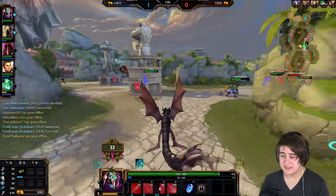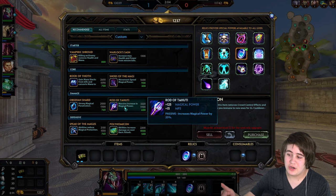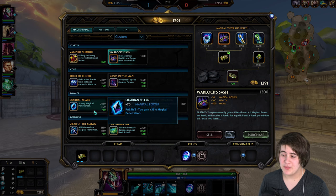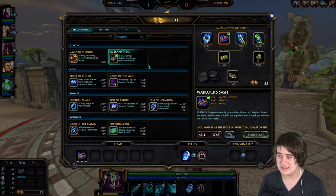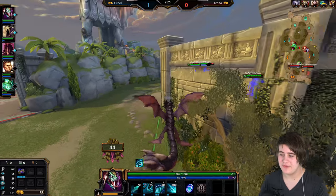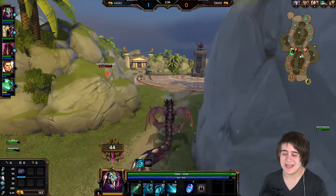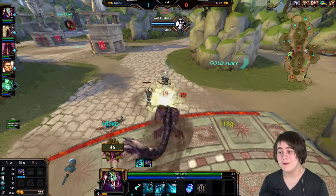So we're stacking Warlock's first, obviously, because it needs more stacks to be fully completed. Then we do Book of Thaw, Shoes, and then you have to make the decision between Obsidian Shard and Rod — and Gem. You always get Rod at Tahuti, okay? But you have to decide whether you want Pen first, Power first, or Slows. Polly is an optional item and so is Gem. These four I always get, but Warlock's, Gem, and Polly I kind of switch in and out.